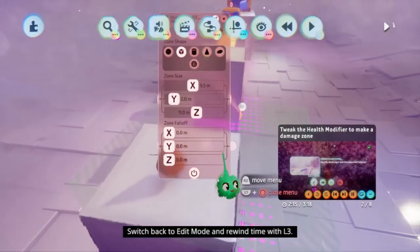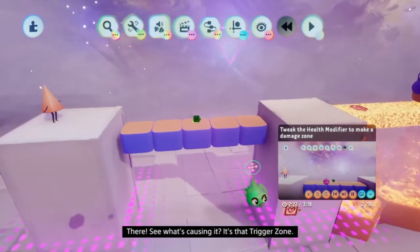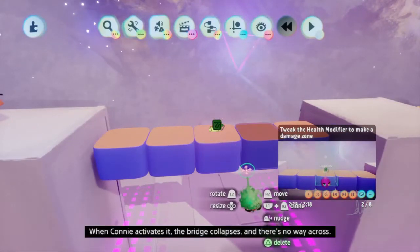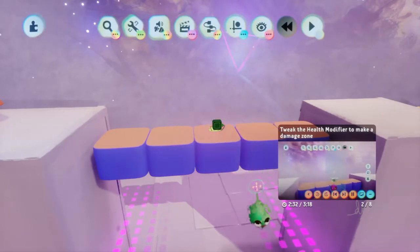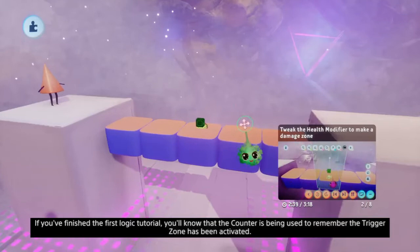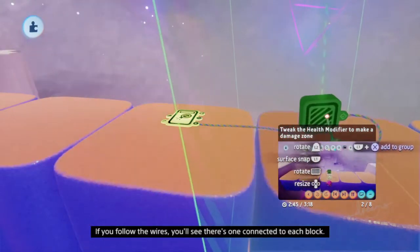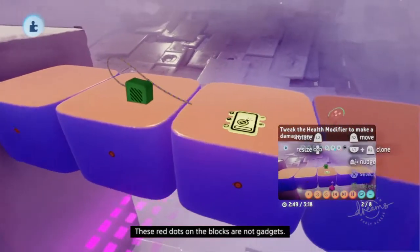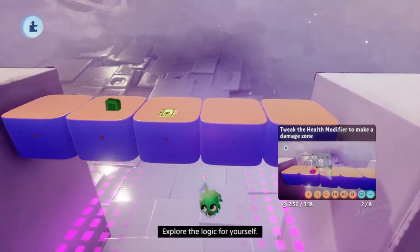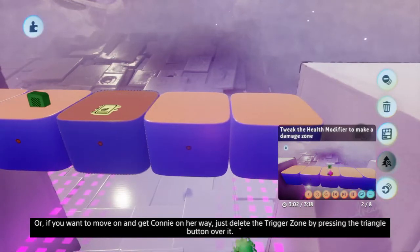Switch back to edit mode and rewind time with L3. See what's causing it - it's that trigger zone. When Connie activates it the bridge collapses and there's no way across. If you've finished the first logic tutorial, you'll know that the counter is being used to remember the trigger zone has been activated. If you follow the wires you'll see there's one connected to each block. These red dots on the blocks are not gadgets - they show that a wire is connected to a setting in the block's tweak menu. Explore the logic for yourself, or just delete the trigger zone by pressing triangle over it.